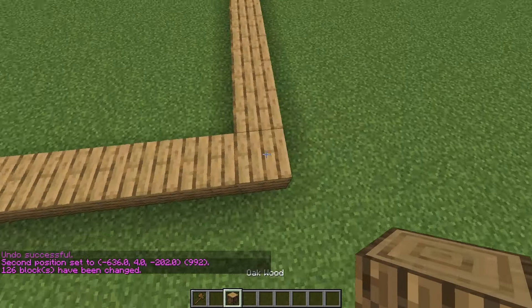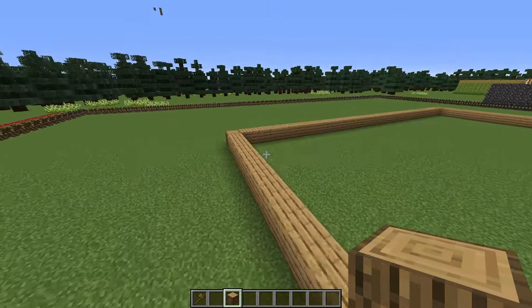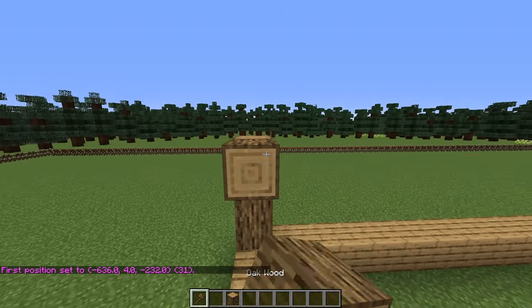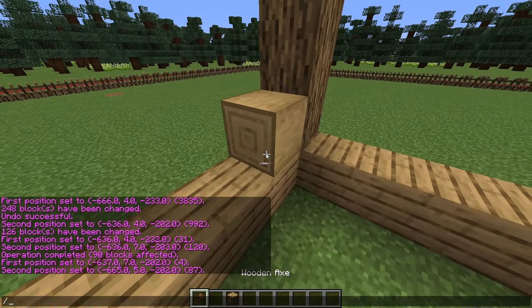And then we're just gonna have to place our little corners again, which is no big deal. We're gonna build this up by four on each side, which will be done in three, two — there we go. Now we just have to build this wall up, and honestly there's no easier way besides calling it manned. Kind of an idiot. I failed geometry.